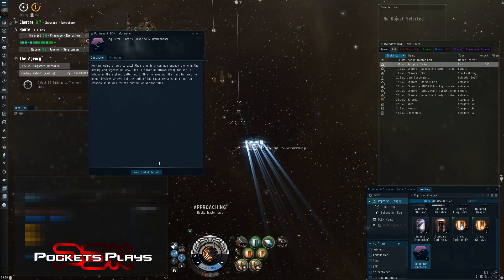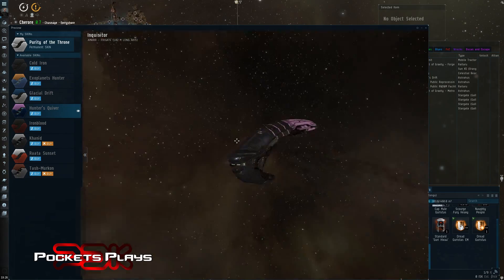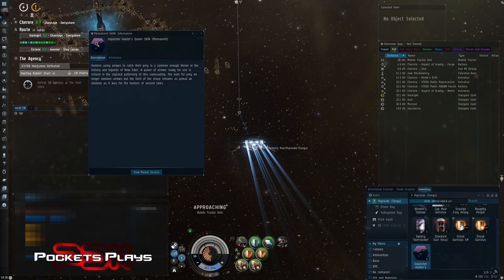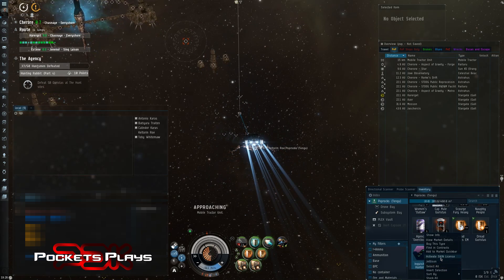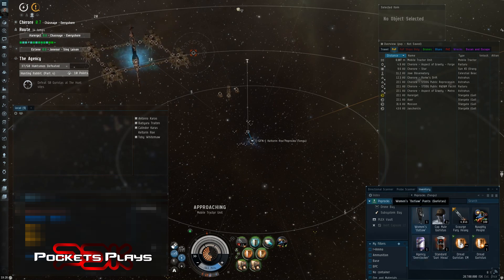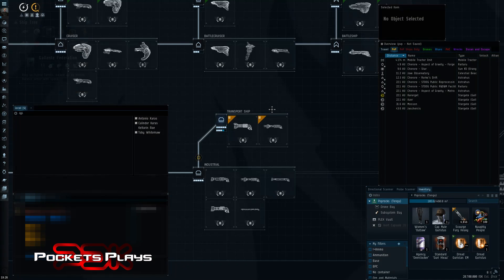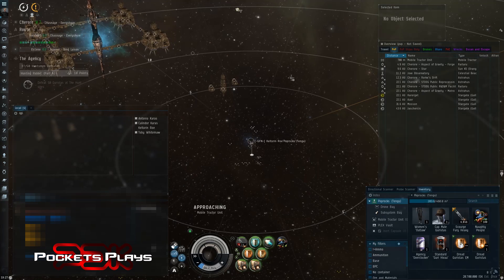I got another Inquisitor Hunter skin — I did not have this one yet. I fly Logi a lot so that works out. The Inquisitor is the remote armor rep — I was confusing it with the Tormentor. I mostly fly a Guardian so that's my excuse. Let's see what else we got: a standard booster — that'll probably just sell or I'll give it away to one of my alphas. So we got the pants, one of these I already had, and the skin. Pretty cool.